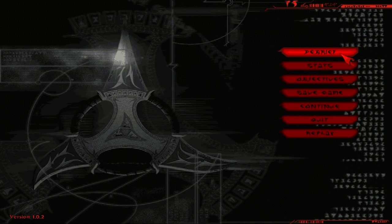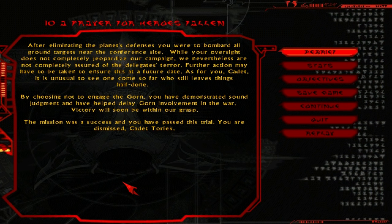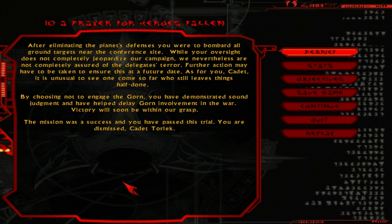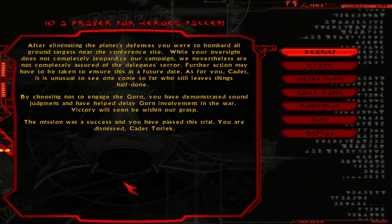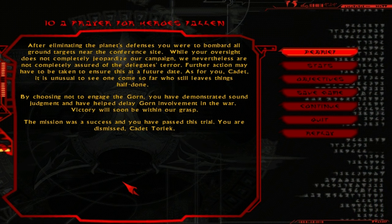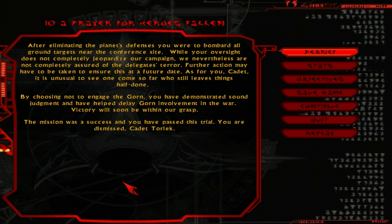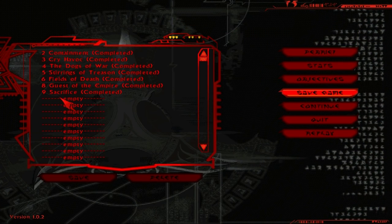Okay, debrief. After eliminating the planet's defences, you were to bombard all ground targets near the conference site. While your oversight has not completely jeopardized our campaign, we are nevertheless not completely assured of the delegates' terror. Further action may have to be taken at a future date. As for you, Cadet, it is unusual to see one come so far who still leaves things half done. Bullshit. By choosing not to engage the Gorn, you have demonstrated sound judgement and have helped delay Gorn involvement in the war. The mission was a success and you have passed this trial. You are dismissed, Cadet Torlark.